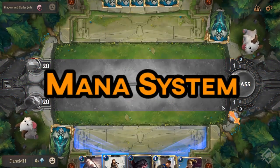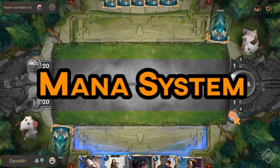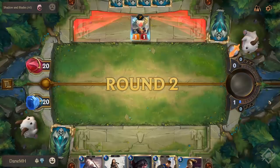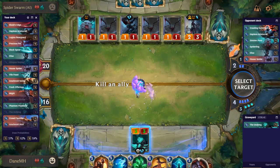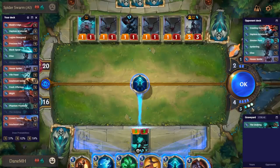Those familiar with Hearthstone will be familiar with this mana system. Every turn, mana will increase by 1, until you reach 10 mana. The difference with Runeterra is that if you have any unspent mana during that turn, it will spill over into what is called Spell Reserve mana. This is a maximum of 3 mana, which you can spend on the next turn solely on spells. This mana cannot be used for minions, and if you use a spell, it will be used from the reserve mana first.